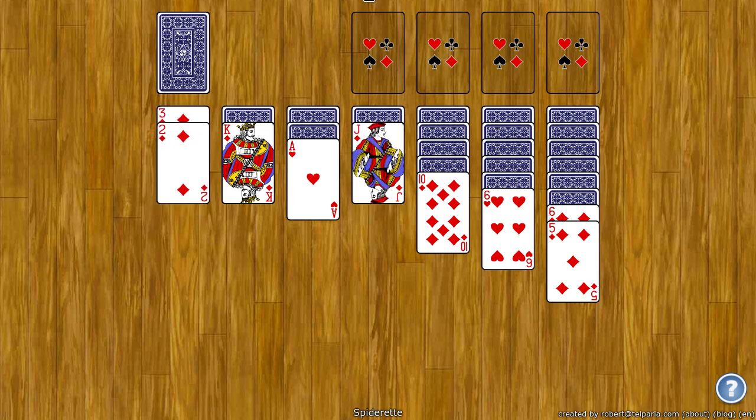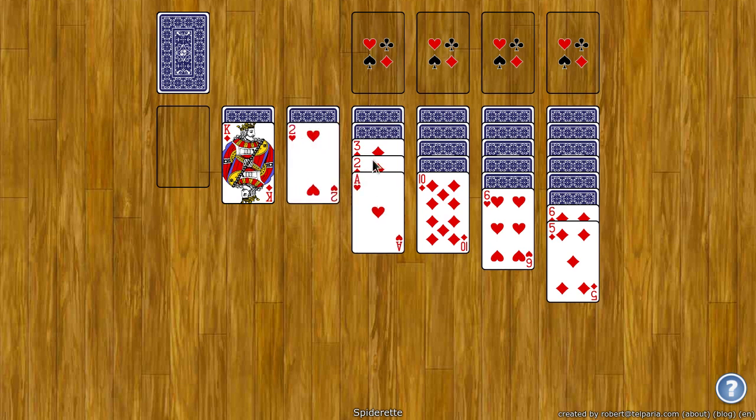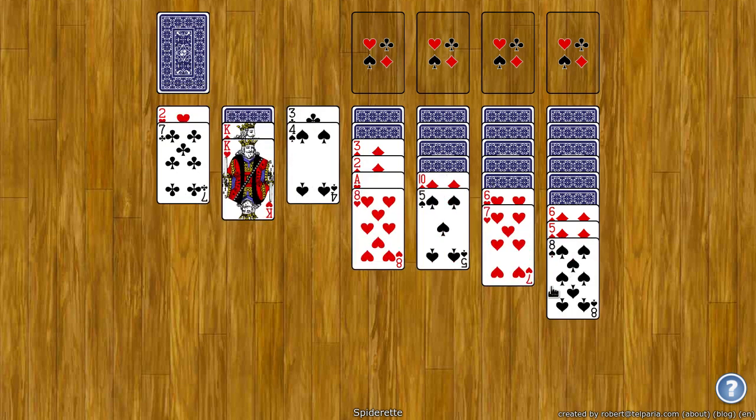However, if I undo that move and then put an Ace of Hearts here, now I can no longer drag those over because these aren't the same suit. At any time, you can click the stock at the top and get one more card dealt to each pile, but only if there's no empty spots. So first I need to fill this empty spot, and now I can click here and get some more cards.